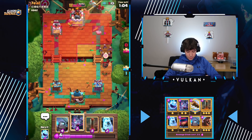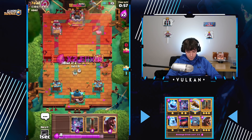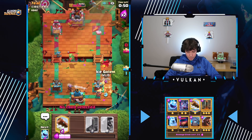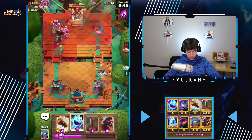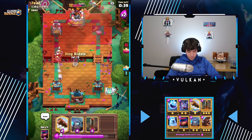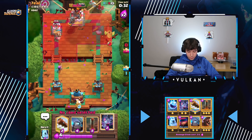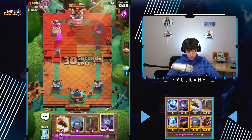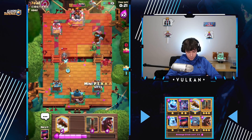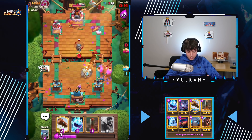Gonna wait for ten Elixir before we defend. Okay, he does go with that. Here we go — we'll play the Bats to DPS on the Miner, then we got the Ice Golem on defense. Pretty solid defense — very solid defense. So I'm just gonna go with the Hog Rider here and then cycle a Firecracker on the other side. Hog Bats, Ice Golem to predict that. Then we're gonna play a Miner to predict that. And this is looking like a pretty solid victory.